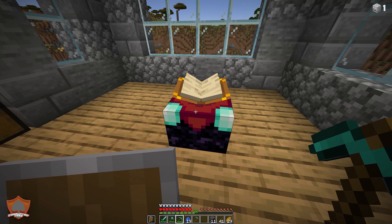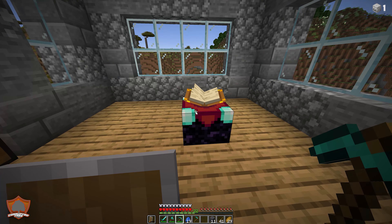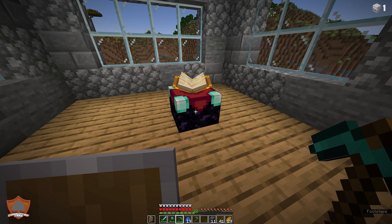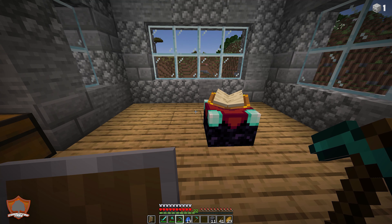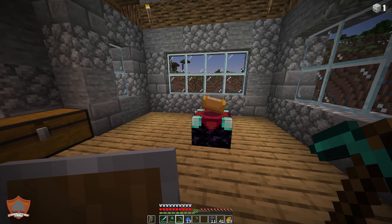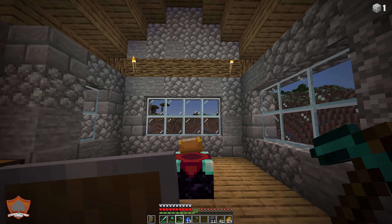We'll cover enchanting in more detail in a later episode. There is one extra trick with enchantment tables: you can actually increase their power by creating bookshelves and placing them around the outside of your table. I'm going to do a quick time lapse to gather resources — we need quite a bit of leather and paper. I'll gather up the necessary resources and come back to show you the different power levels you can get from your enchanting table.